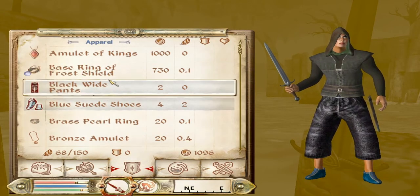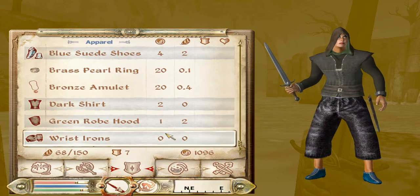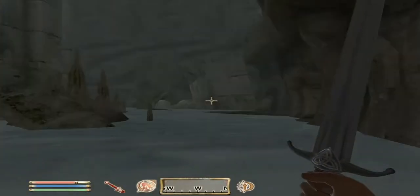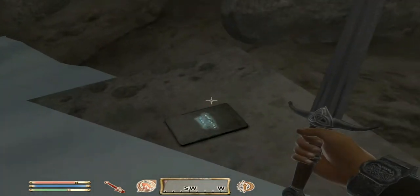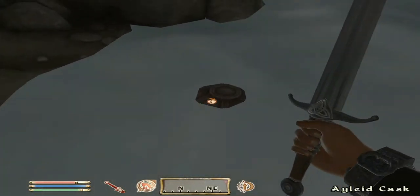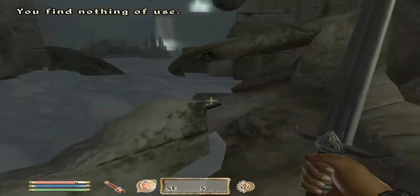Let's see if we got some armor — I'll take that. I got these blue shoes off a Conjurer that respawned after I kept visiting the first dungeon. Look at those blue shoes! It looks like I got a Frost Shield ring. In case someone wants to shoot some Frost damage — it's only 7%, so I could actually use that ring. You always have to look around corners; there's always some stuff waiting to be picked.